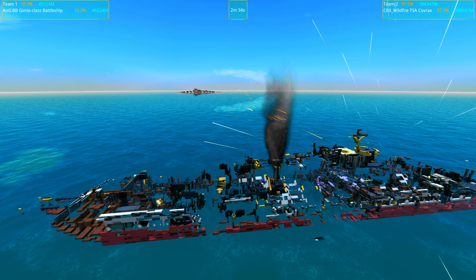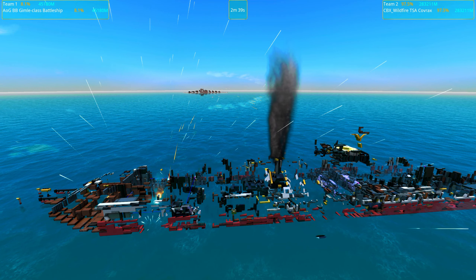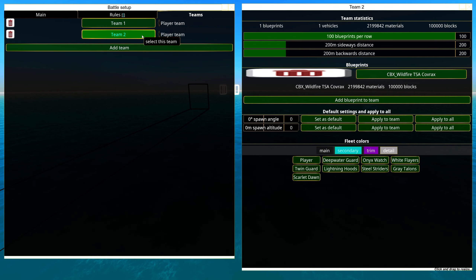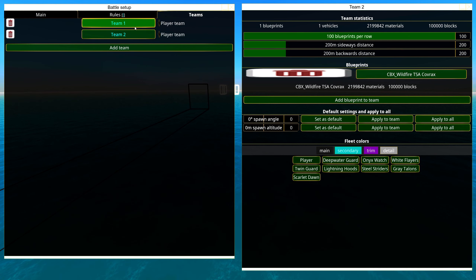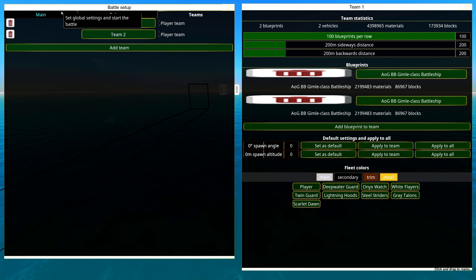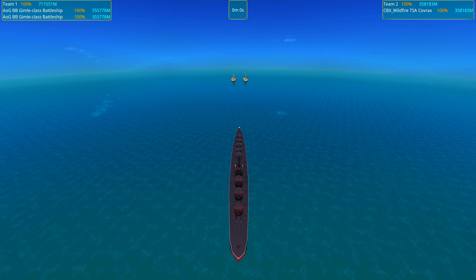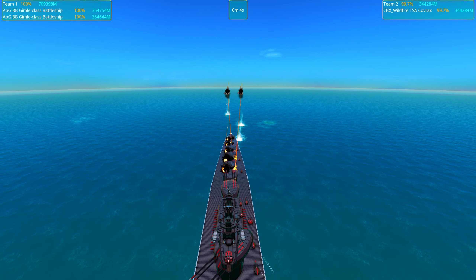We're going to jump into a third battle that won't affect the results, just to see the action. As per Kovrax's own suggestion, we will put two Gimlets against the Wildfire — his suggestion, and I do think he knew the Gimlet would most likely lose. Let's put this to the test. I don't know if we can even do this — this took forever to load. I hope the Gimlets aren't too close to each other.